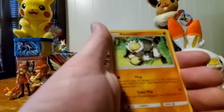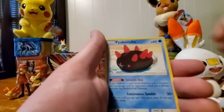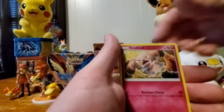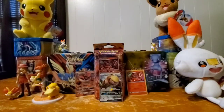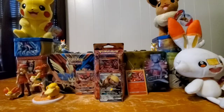Here we go for pack two: fighting energy, Passimian, Rotom Dex, Kommo-o, Spinda, Grubbin, Spinda, Snubbull, Sandile, reverse Eevee, and a Bruxish non-holo rare. I'm not too satisfied with that one — I really needed a good holo or GX pull besides the two guaranteed with the box.